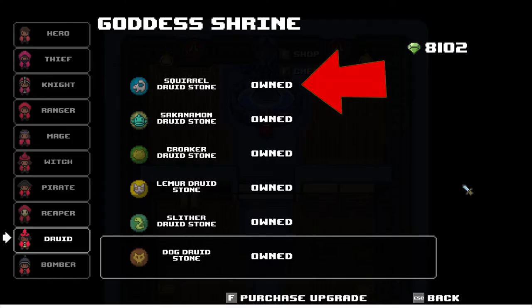The first one is the Squirrel Stone. It comes with the class — you don't have to find it, it just comes with the class. There's nothing else to say. If you don't know how to get the class, look up my video on how to get a class.